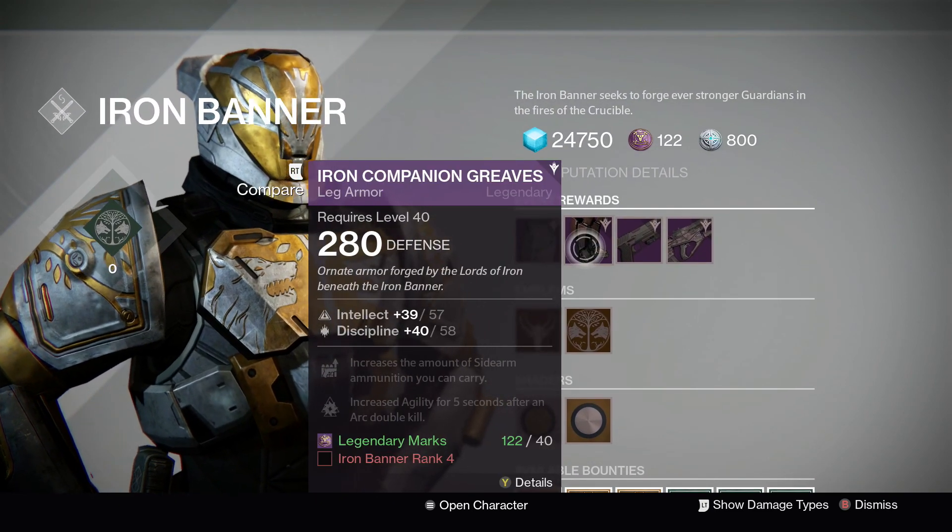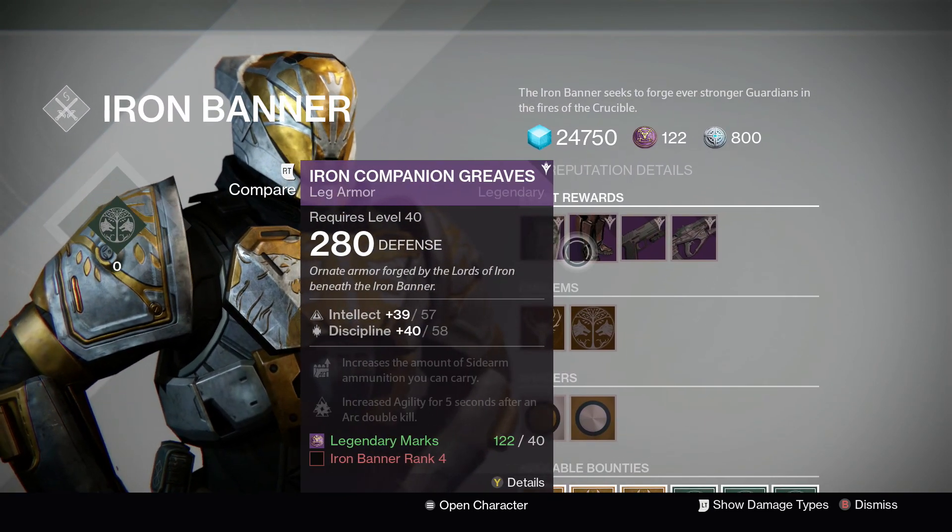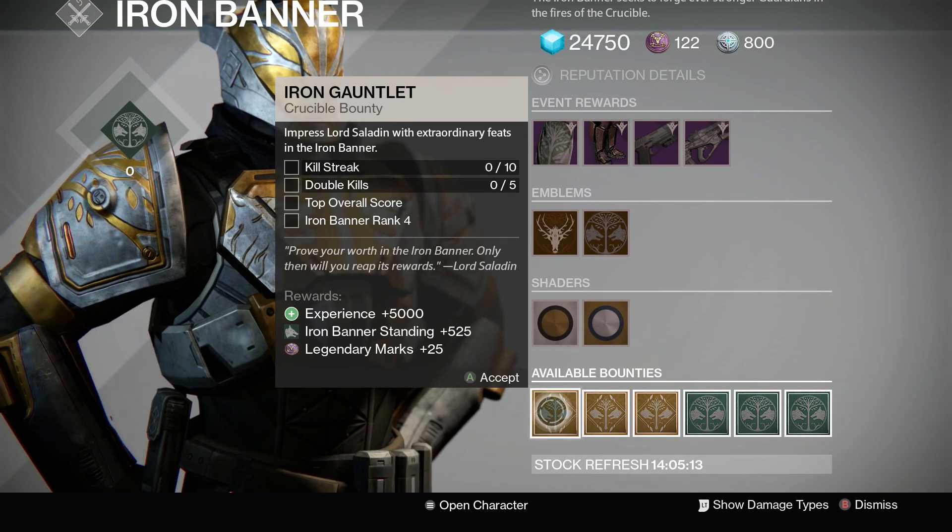These weapons both cost 90 Legendary Marks apiece. That's pretty much all he has. I thought he would have at least 2 armor pieces, but no — he just has one, which is pretty nice. Nice to see new things.